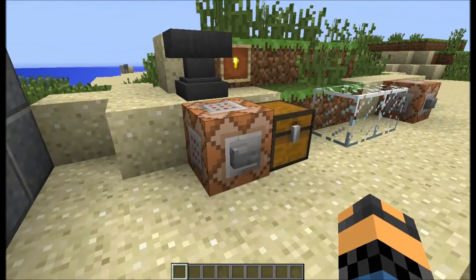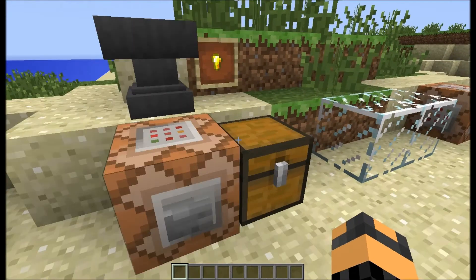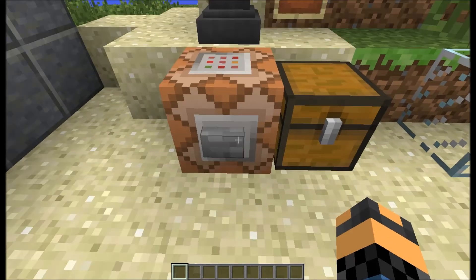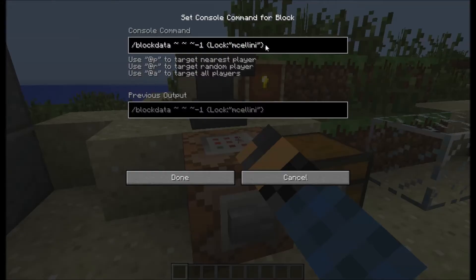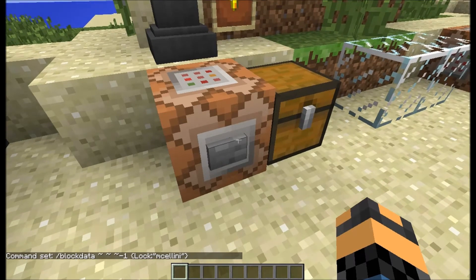This is a new locked chest that was added to the snapshot — it's really cool, but it's kind of useless unless you're in adventure mode. I simply put this command in here that makes a locked chest, and I can set the password. I just set it to 'Emsalee' as an example. I'm going to press this button and it's going to lock the chest.